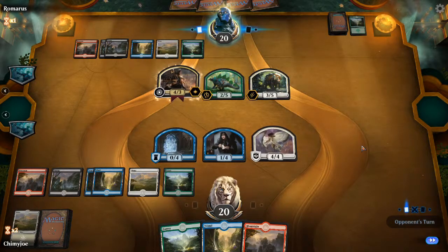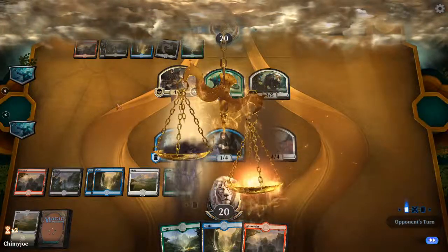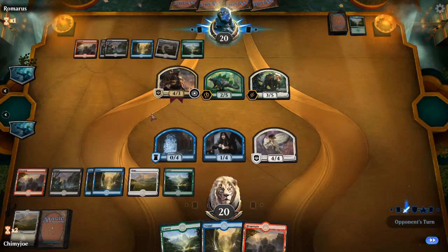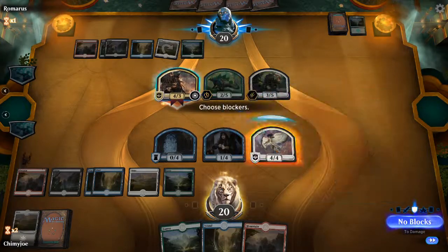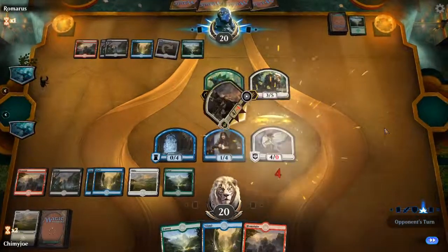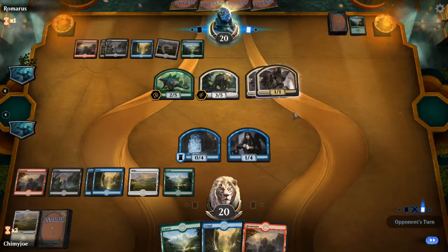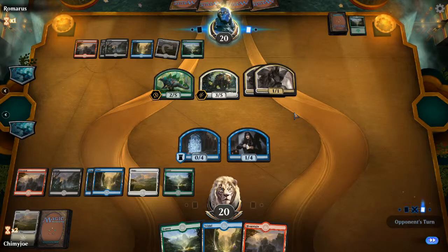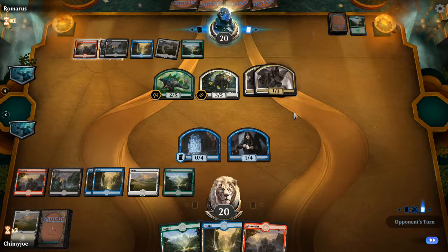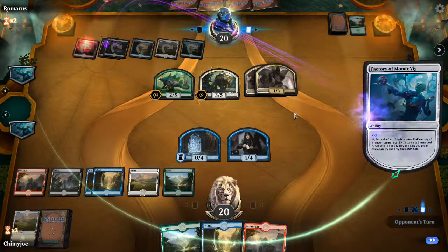I could have attacked with the Seraph angel — it has vigilance, but I think we're just gonna stalemate it for now. We're obviously gonna block this just to get rid of it. It's gonna get two flyers, but two a turn is better than four a turn, so I think that's a fair trade. It's not really fair because I don't get tokens, but it's fair enough I guess.